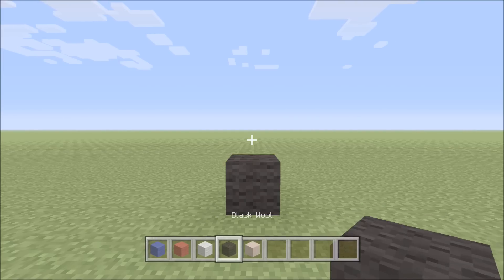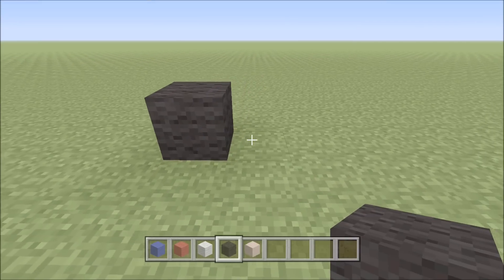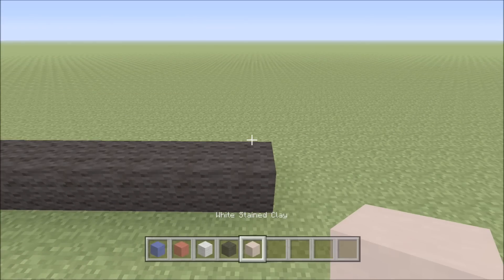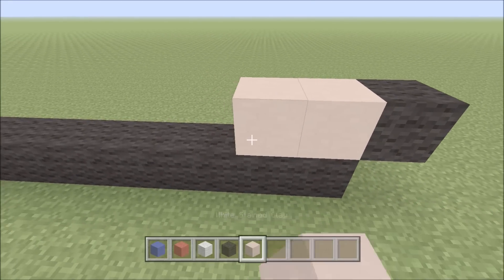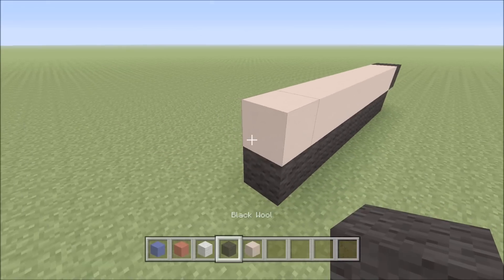As you can see we've already got one block of black wool down. To the right of it we're gonna go ahead and add another seven black — one, two, three, four, five, six, seven. Build up on the right with one block of white stained clay. To the right of it add a black, to the left add seven white stained clay — one, two, three, four, five, six, seven — and then a black.